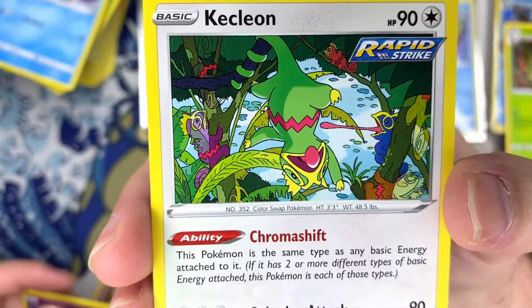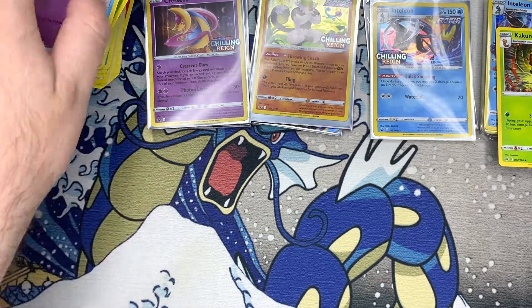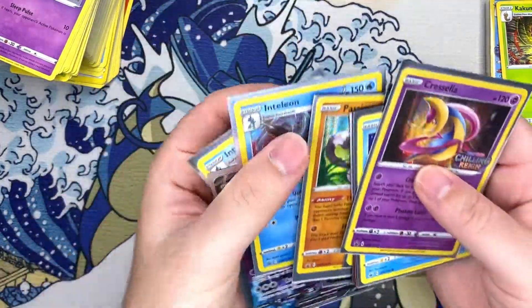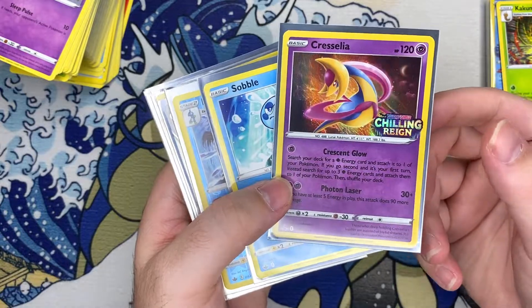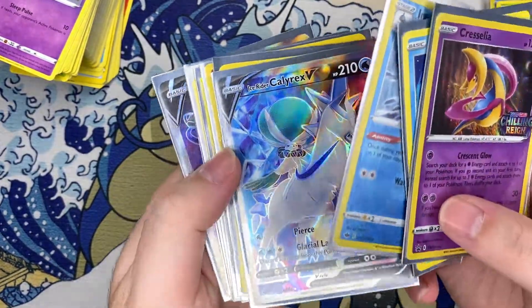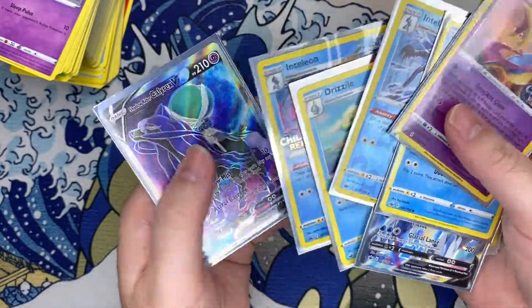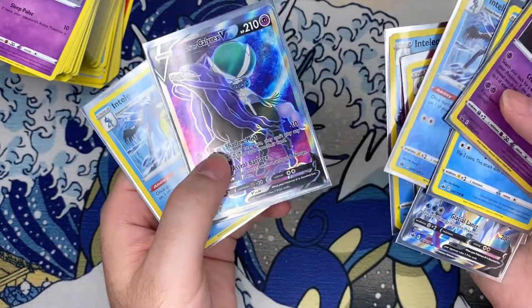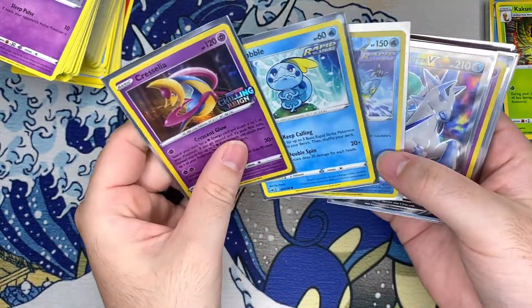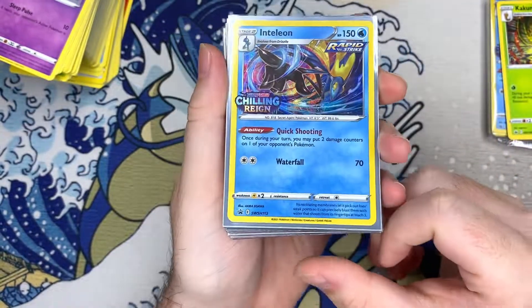Kecleon — yo, I haven't seen Kecleon in a long time, that's actually pretty cool. Well, that last box was not good. But we got some cool stuff — we got three of the promos. What's cool is I think the promos will be pretty cheap, so I only need one more and I'll just buy the single. I'm liking this set — got the cool Celebi, and both full arts of Calyrex. Now we just gotta get some alt arts once the set actually releases. Appreciate you guys watching, hope you enjoyed — till next time!